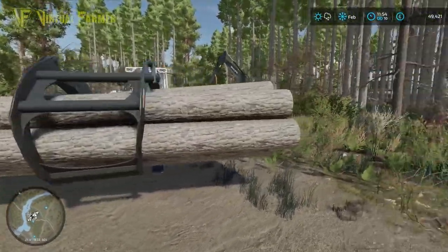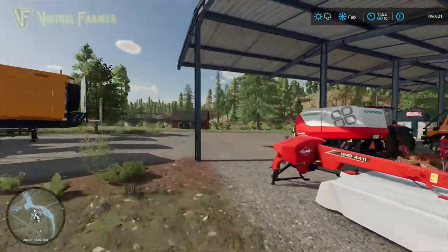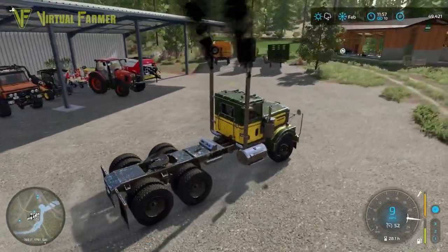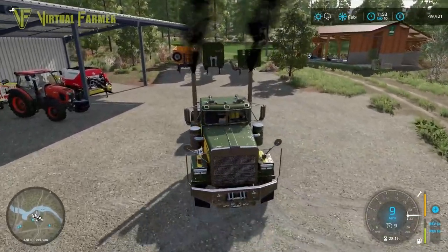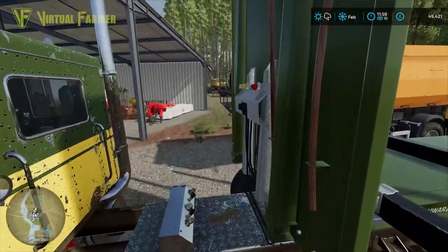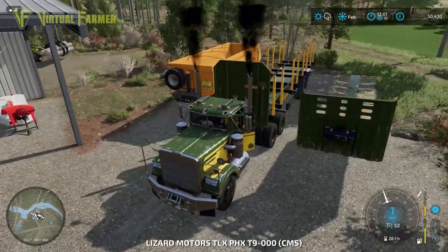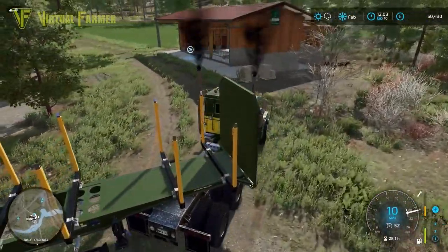We've picked these up directly in the middle — the entire tree — and it's all really really neat. Let's get the TLX Phoenix, get the logging trailer on, and get this set up, because that is more successful than I'd expected. That is just going to make it so easy for us to load logs up. We won't be doing any more dropping logs onto the logging trailer — we should be able to just place them in and pull back. Oh man, that is going to make all the difference.